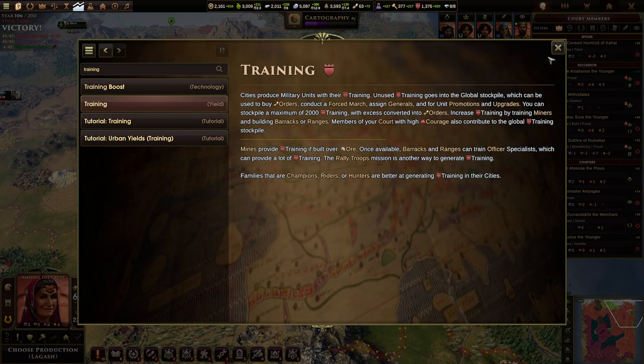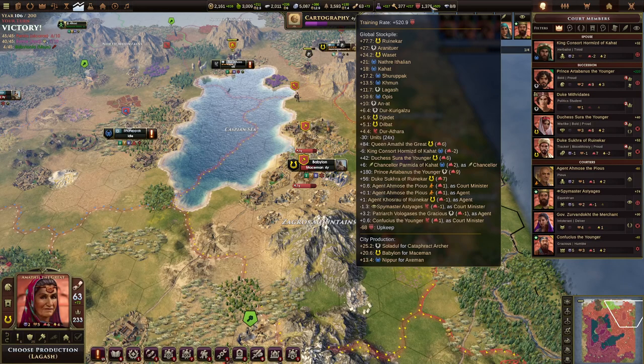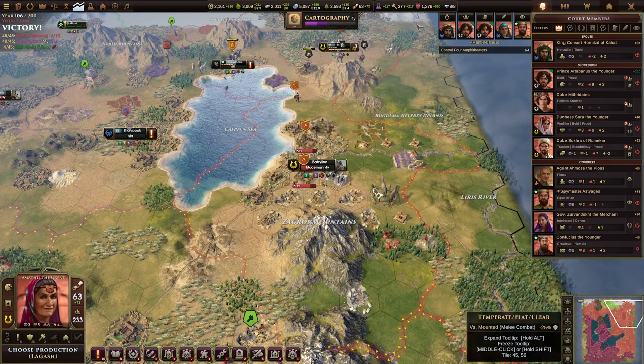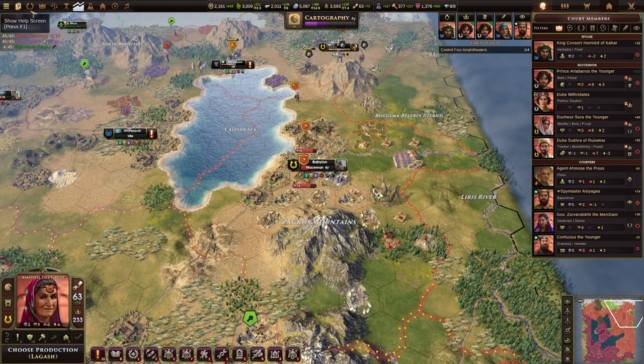Unused training goes into the global stockpile. The global stockpile is shown up here. You can see I have 1,376 in the global stockpile and I'm producing 520 a turn. You can see it breaks down which cities it comes from, which characters it's coming from, upkeep — we'll go over that all later. But for now, you just need to remember that's the global stockpile.